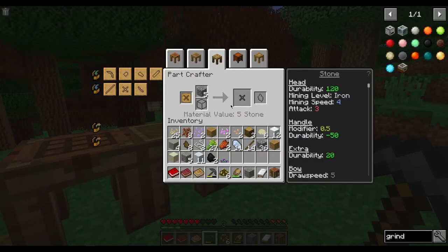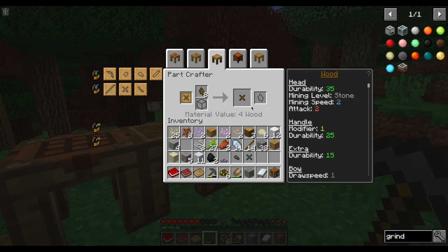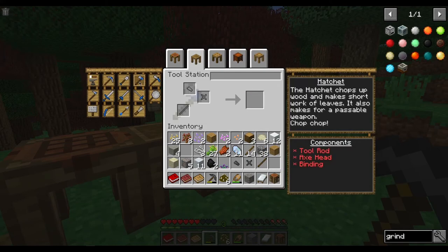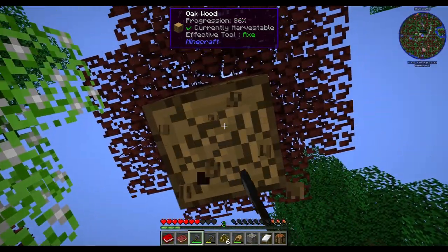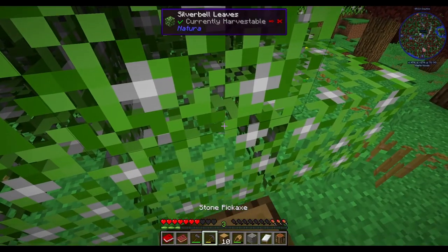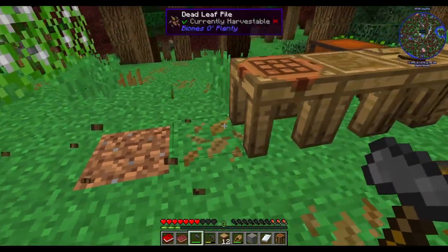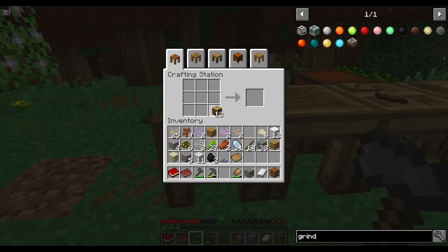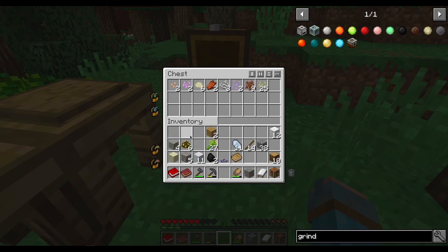Now we're gonna go ahead and make ourselves an axe. We're gonna need that one, that one, and that one — there we go. Then we'll just do that. Perfect. Because we need some more wood for a chest — we need to store our stuff. That's how it is with regular Minecraft too. You need to be able to store stuff.